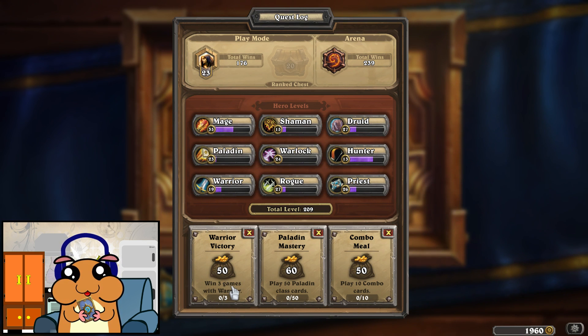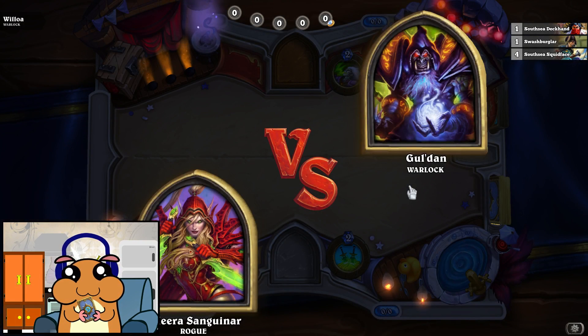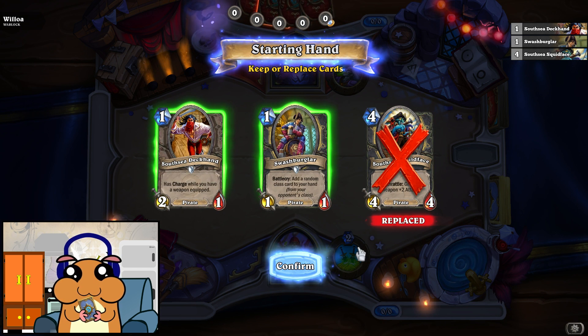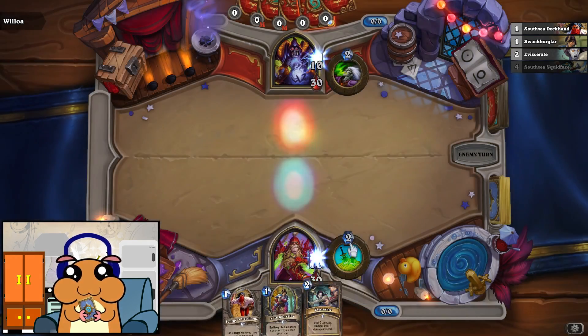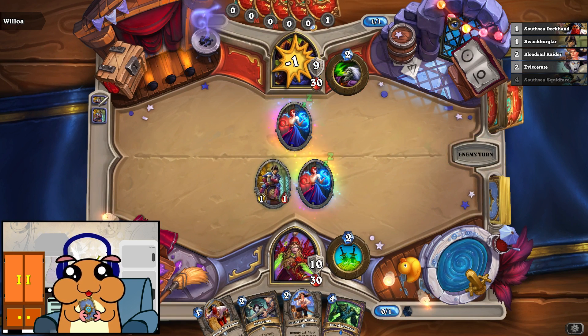I feel like these should be relatively easy to do. Actually no — you actually have to win three times with warrior, whereas the others just require you to play the class cards. So let's change this one. Swashbuckler — play 10 pirates. I guess we can combine this and play some more Tavern Brawl. Here we have five pirates and five combo cards in this deck, which means hopefully we'll get to play 10 of each and finish both quests in one game.